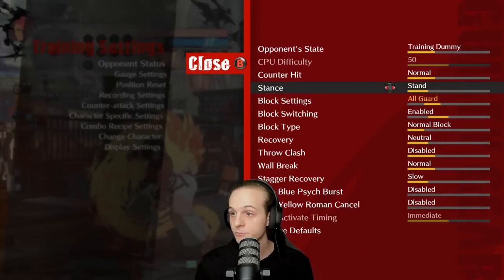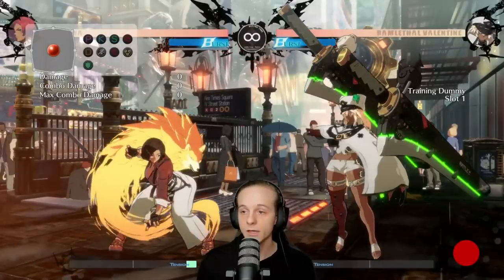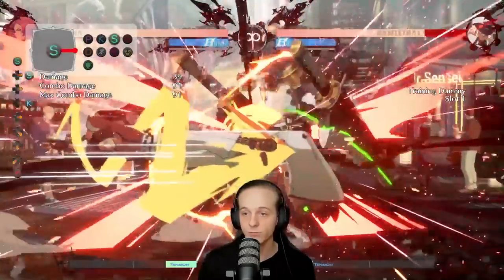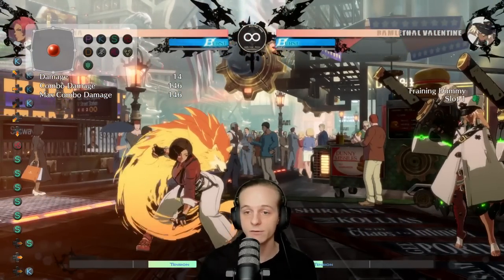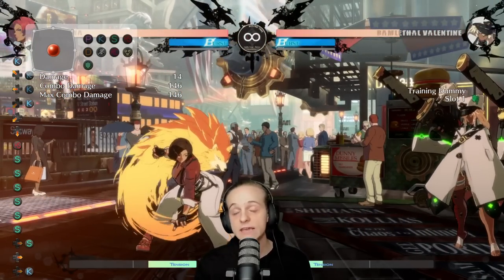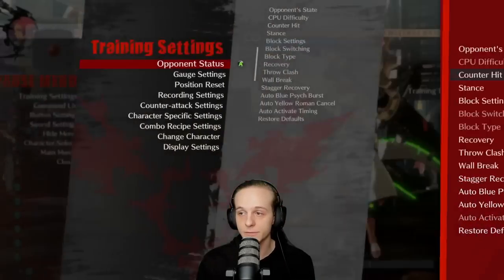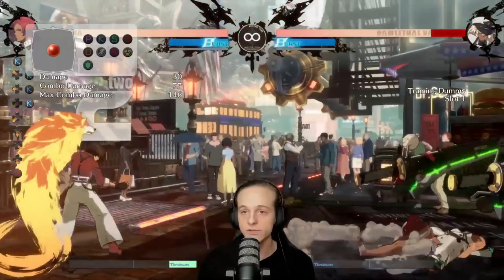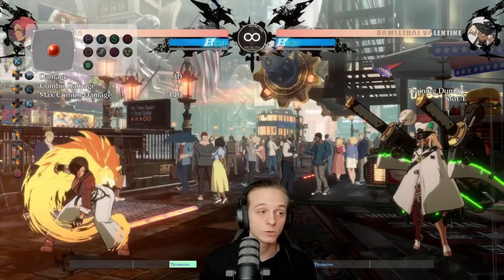For example, let's set Ramlethal to force counter hit and I'll do 5h. This is what I get: 146 damage and basically a corner position, which is really good on counter hit. But without counter hit, I'd basically get like nothing — only 77 damage, which is barely half, and the positioning will be completely different.